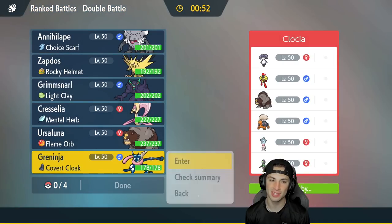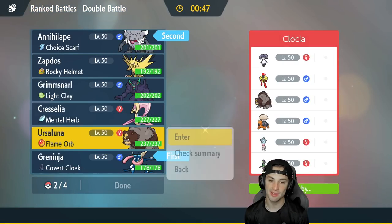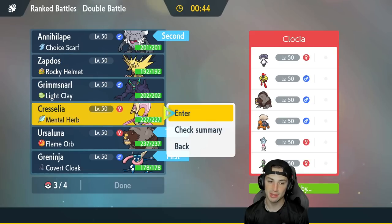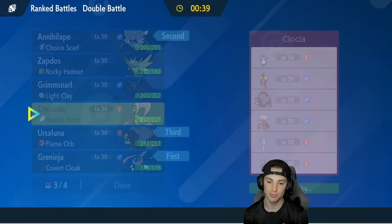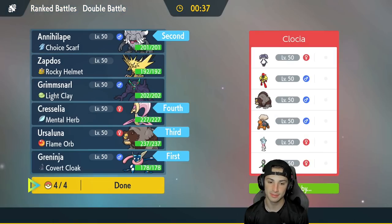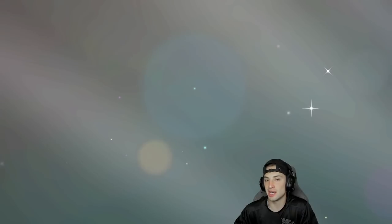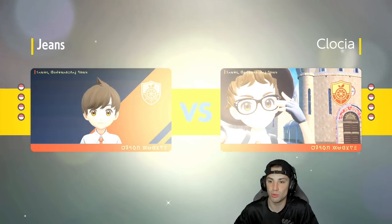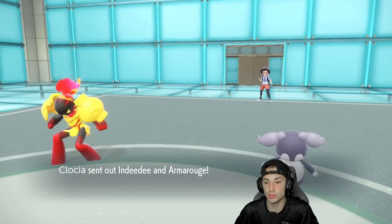I'm going to link Greninja and Annihilape and try to get after it with a Choice Scarf. If they want to pop Trick Room they can — I'll have Ursaluna in the back end and probably Cresselia as well. Cresselia with Lunar Blessing, Moonblast, and Ally Switch is perfect to protect Ursaluna when Trick Room is up, since Ursaluna is going to be our sweeper. They lead into Dondozo and Armarouge — I don't mind that.